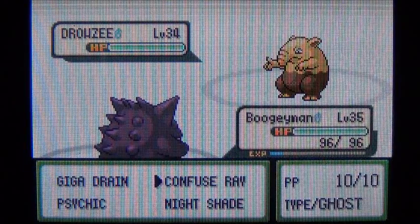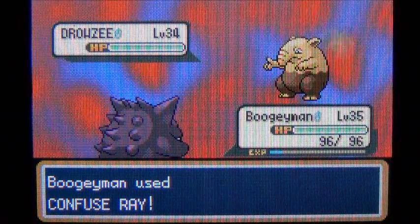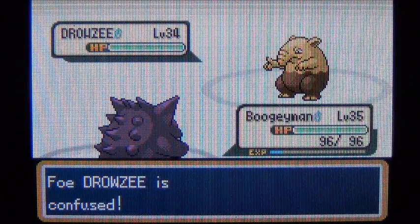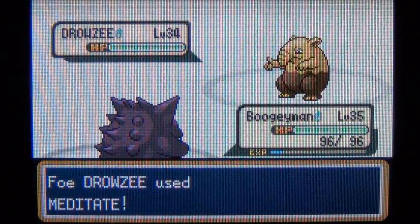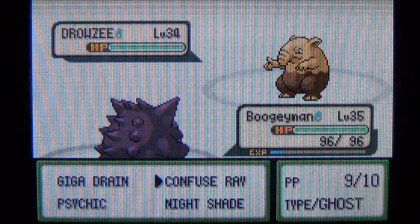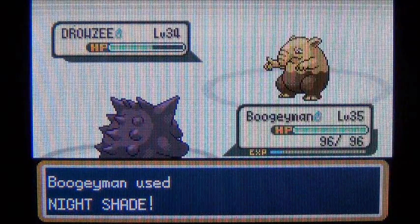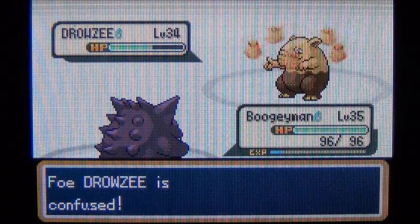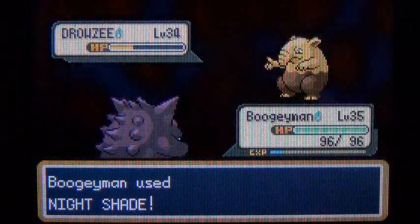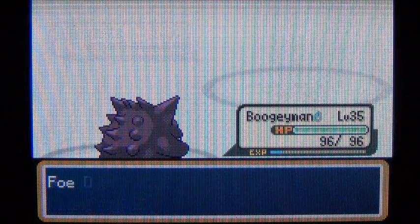This is a Poison gym but most of the trainers in here have Psychic type Pokemon — I don't know why. So I'm going to confuse him first. I've got a Drowzee and I don't want him to put me to sleep, so I'm going to confuse him and then use Nightshade, because Psychic would not be very effective against a Psychic Pokemon. Nightshade hits the same amount every time so there's no point in it being super effective. He hurt himself — I think Confuse Ray is going to come in very handy against the gym leader.